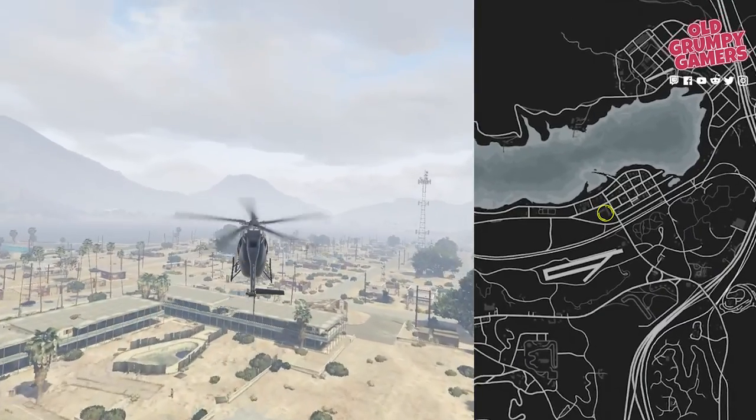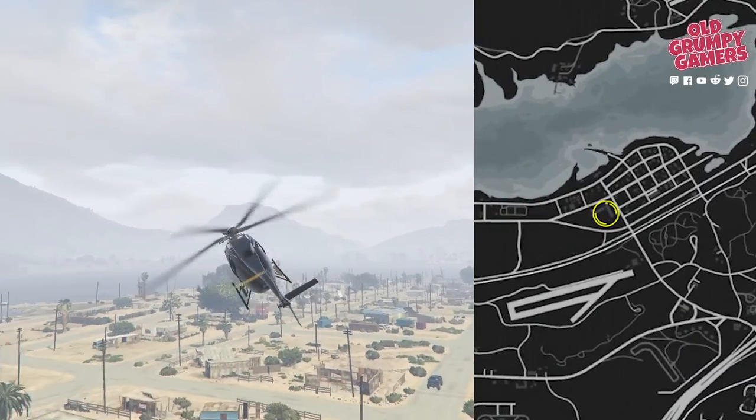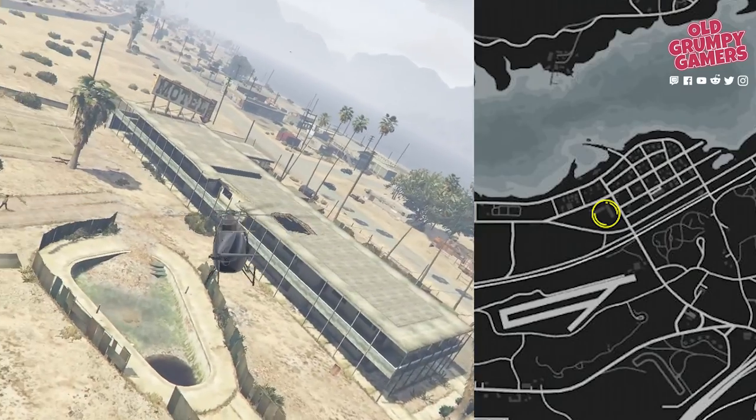Heading to the abandoned hotel in Palito where we went satellite dish hunting with Cletus — we'll find the next one in the old swimming pool.